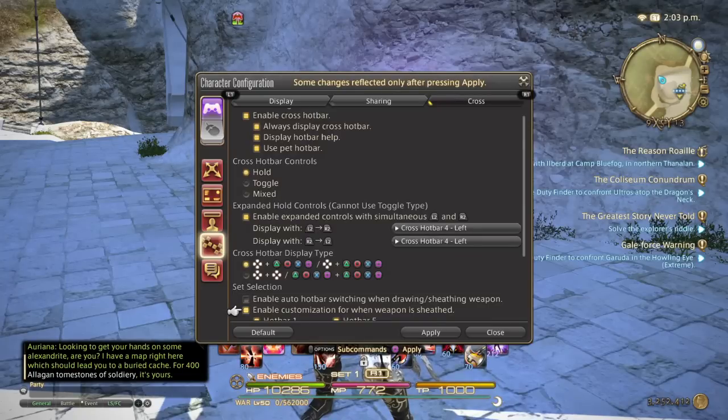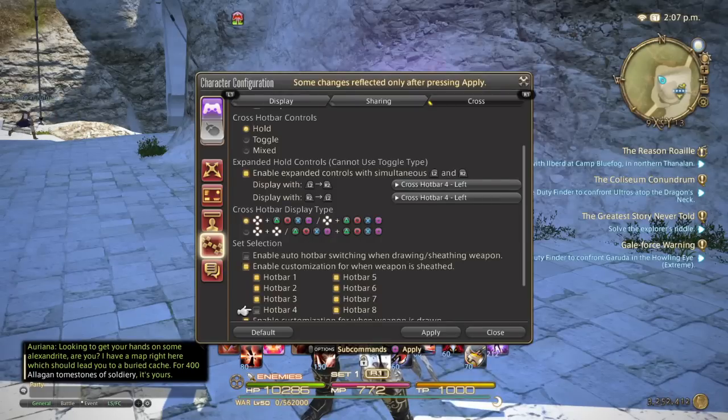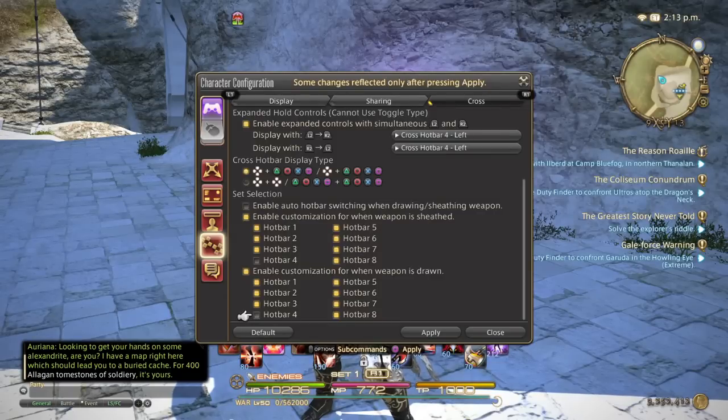This is the final thing we need to do. Click 'Enable Customization for When Weapon is Sheathed' and check every single bar in there except for four. Same thing for the next feature: check 'Enable Customization for When Weapon is Drawn' and check everything except four. This lets you cycle through your different pages with the RB shoulder button the way you're used to, but it skips page four — because page four is going to hold our expanded controls. You only want those when you squeeze both triggers.